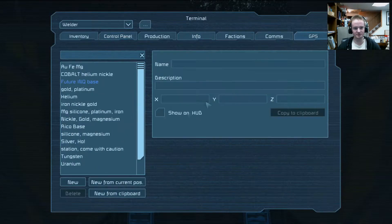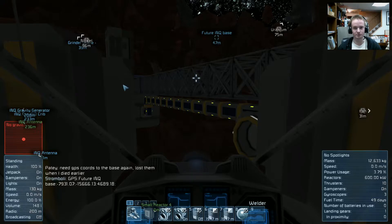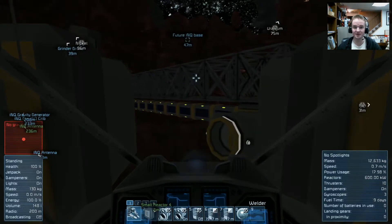If you ever need to share GPS coordinates with someone, all you've got to do is go to GPS, click on whatever coordinates you want to give them, hit copy to clipboard, bring up chat, and hit Control+V to paste it in. To create a GPS coordinate you can either type it in using the standard format or just go to new from current position — then that is your current position right there. You can rename it and add whatever description you want. That's exactly how that works — the more you know.